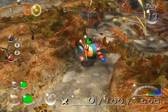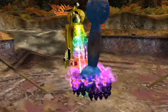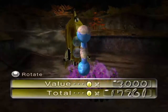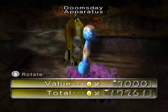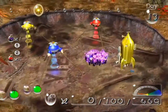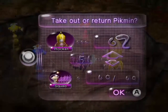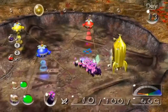The treasure is already back and it's worth quite a penny — the Doomsday Apparatus is actually worth 3,000 Pokos. Not that it matters anymore! I'll use the President. Going to put most of the purples back inside — I think I can only use 10. Yeah, 10.